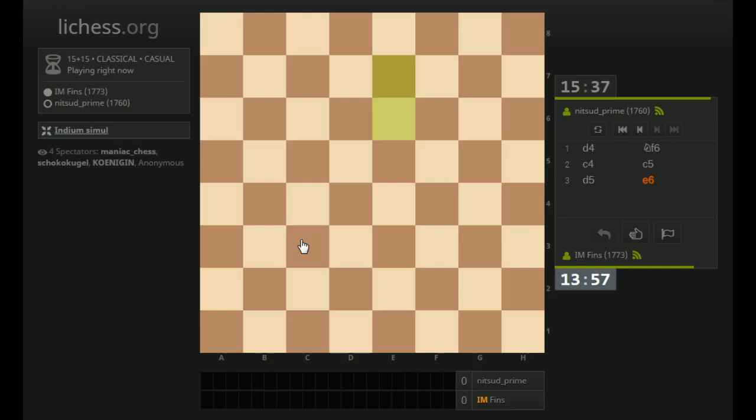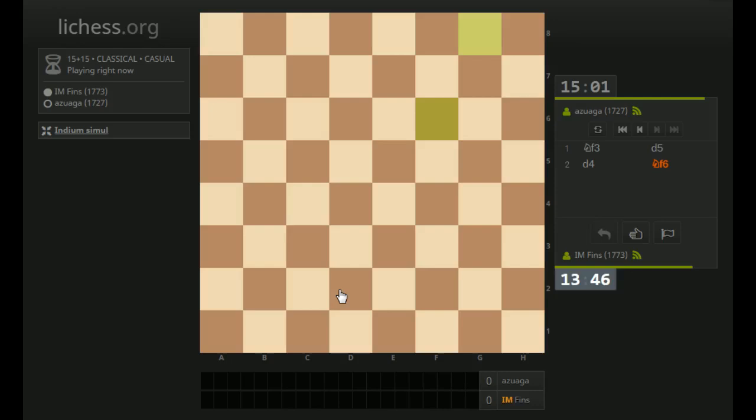The time control is 15 plus 15 — so 15 minutes with a 15-second increment. In this game we have a Benoni shaping up. I'm gonna play Knight C3. This one I started with Knight F3. You can see I have the move order list — so this isn't like a true blindfold game per se, because I do have access to the moves.